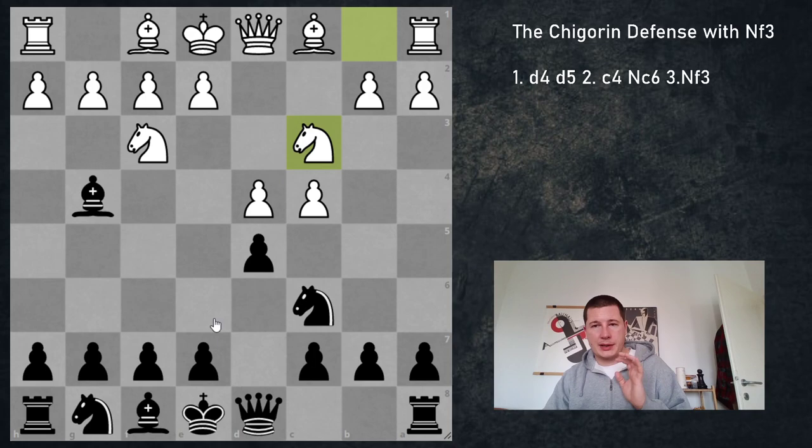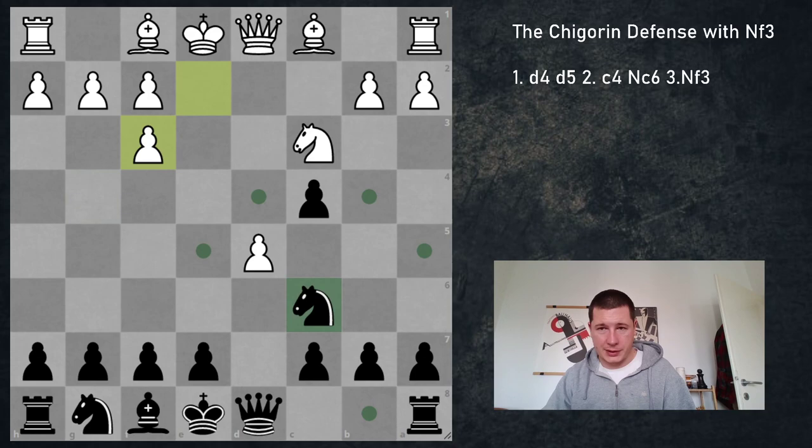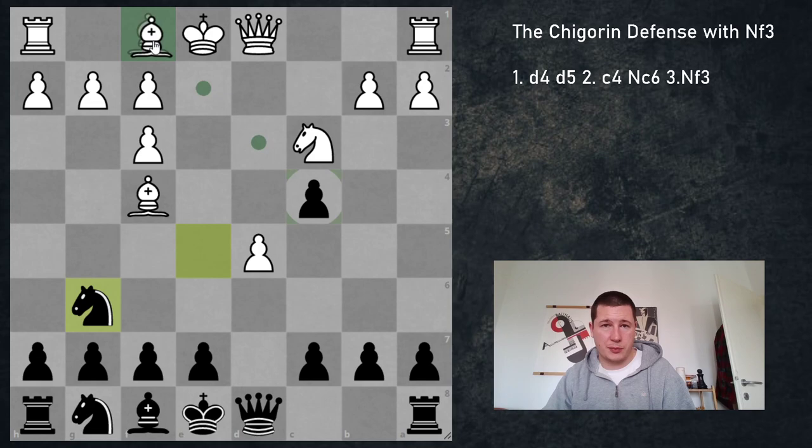The alternative after Bg4 is to play Nc3. Here black has to be very careful. If black plays normal moves — like trying to win a pawn — then white is simply winning. If you play dxc4, then d5, and you have two options. One trap: if Bf3, then exf3. The idea behind Bf3 is to vacate the d5 square for the knight. Then exf3, Ne5, and Bf4 — that's it, that's just over. Ng6, Bxc4 — if you take on f4 you lose immediately to Bb5.